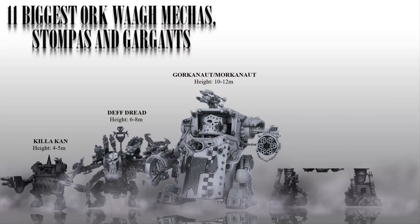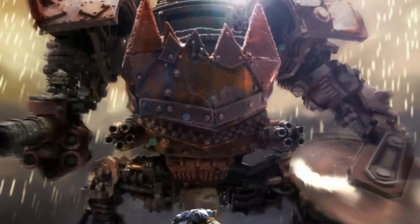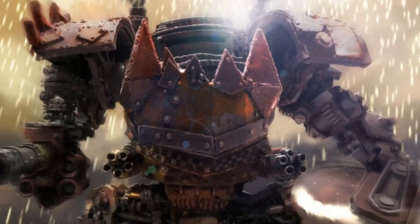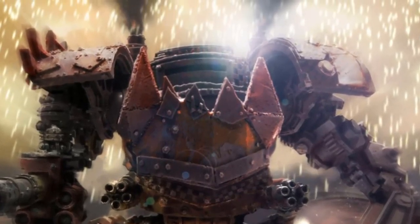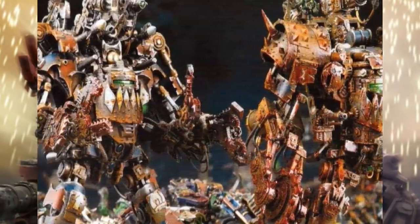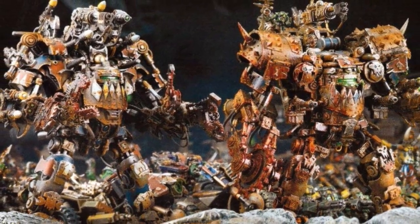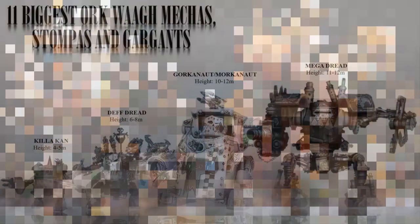Number 4: The Mega Dread. Similar to the Death Dread but much larger and more heavily armored, these mechs are often used as centerpieces for Orc armies and can deal devastating amounts of damage to enemy units. Mega Dreads are usually 11-12 meters, or 33-36 feet, tall and are armed with a variety of weapons including a power claw, a dreadnought-sized chainsword, and ranged weapons such as rocket launchers, big shooters, or scorchers.